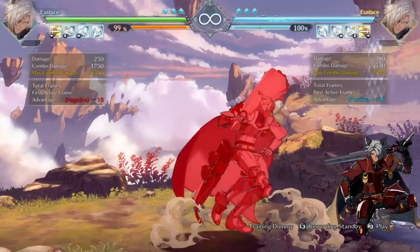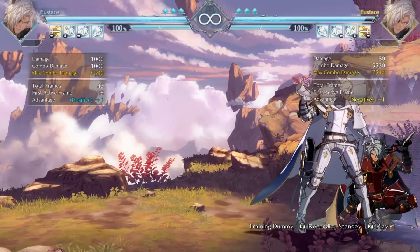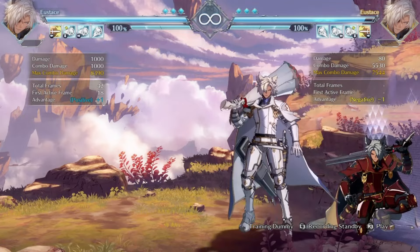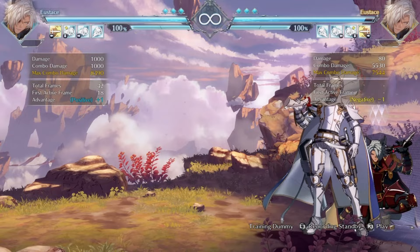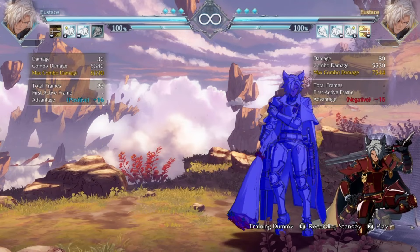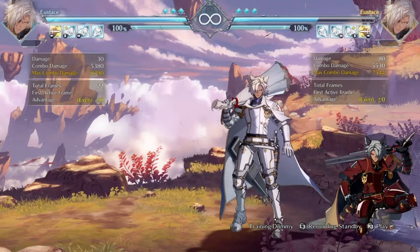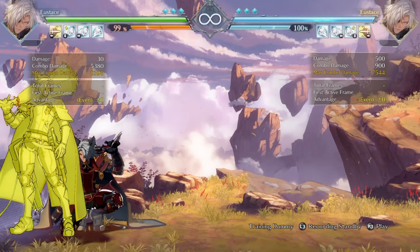Something to note about this auto combo: the low comes out on frame 12 and the high comes out on frame 18, so a good player who knows about this mix-up would first block low then block high. To combat this fuzzy block, Eustace can use his command dash to bait it. Eustace thankfully has a command dash low to help beat that fuzzy block defense.